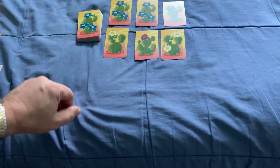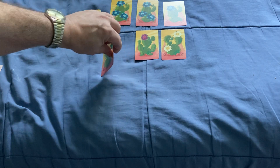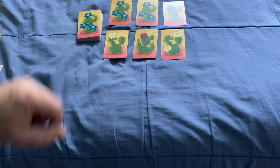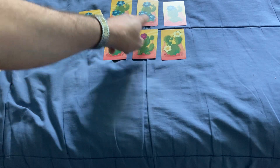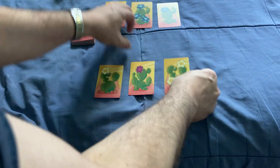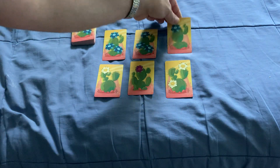You're going to grab the card either by the bottom, the top, the right, or the left, hoping to avoid getting pricked by the cactus. The more flowers on the card — this one has 1, this has 2, this has 3 — the more flowers, the more sides have cactus on them. Basically it's 1 side, 2 sides, or 3 sides with cactus.